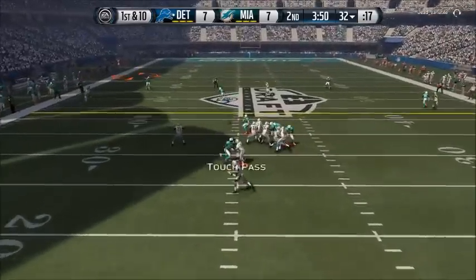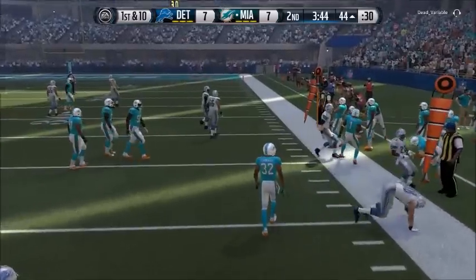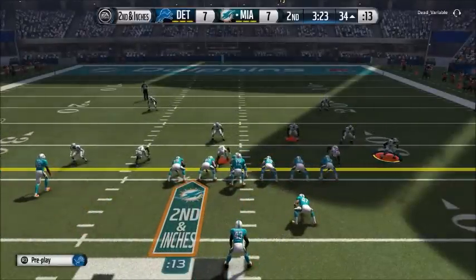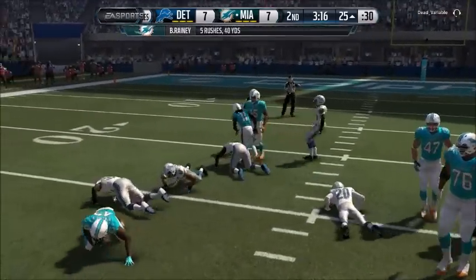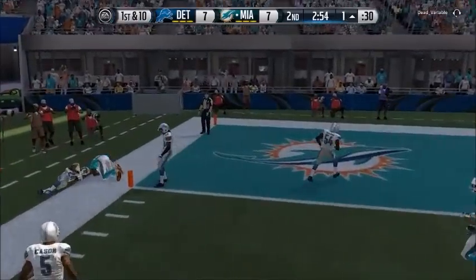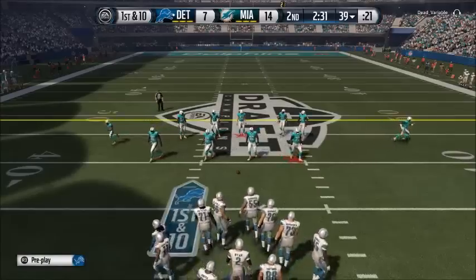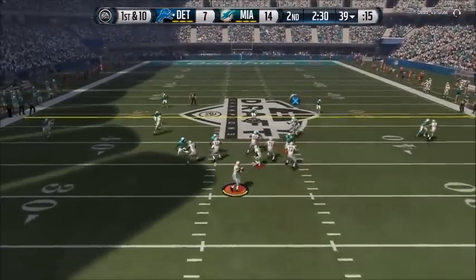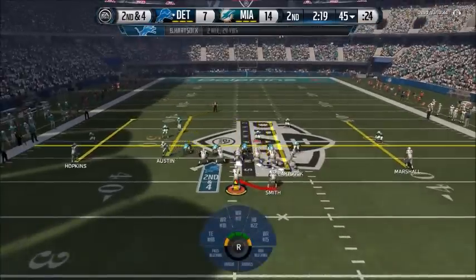I lob it deep to Marshall but that was probably the worst person I could have passed to. I thought I'd give Marshall a go since he's so overpowered in the game, but he doesn't catch it and the opponent gets an interception. That takes away my first interception advantage and he starts fresh with the ball. He runs it for the first time in the game and gets a perfect throw near the goal line - it's near impossible to stop your opponent on the one or three yard line and he gets in.